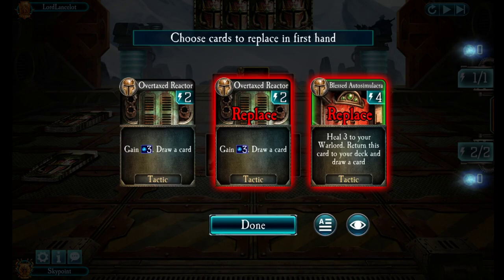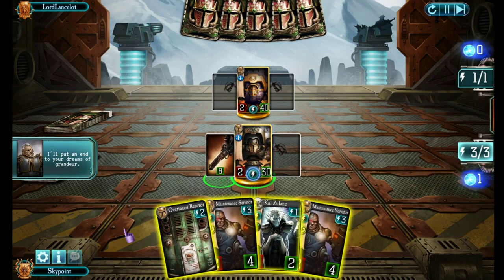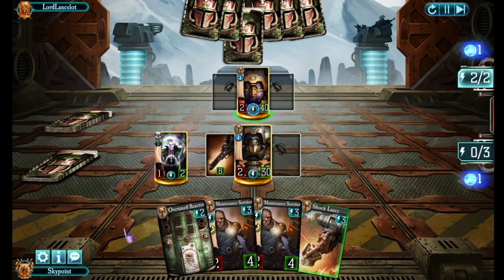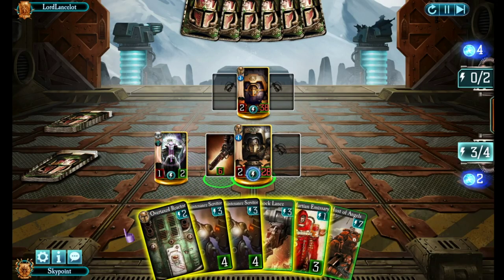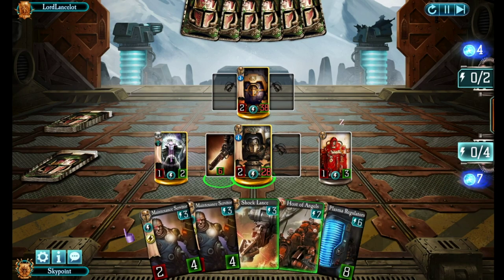Questorius versus Astoric again. The starting hand wasn't so good so I put away a couple of cards — this is much better. I have the initiative again. Let's throw out Kaizu Lane and create a weapon — it's a Shock Lance. Kaizu Lane hits the board. Over to his turn: Overtaxed Reactor pops out so he's got plenty of plasma. I have two plasmas — let's create a tactic with Kaizu Lane. We'll get Host of Angels, that could be pretty useful. Then create some plasma, throw out more with the Overtax Reactor, and activate my attack ability.